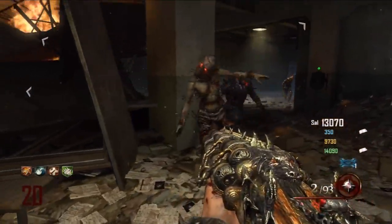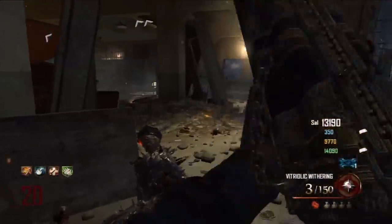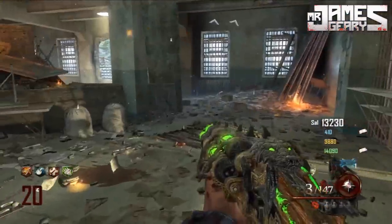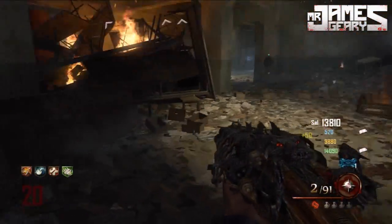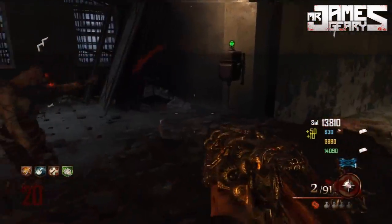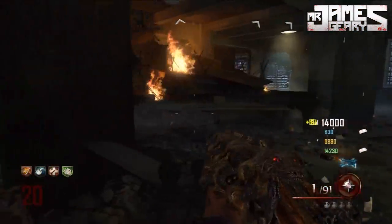Hey everyone, how's it going? My name is James and today I have a video on how to get two Blundergats at one time. What's cool about this is not only do you get two Blundergats at one time, but it also gets a step out of the way for the easter egg. Me and my party did this in the video and after it cuts out, we actually went and finished off the easter egg.